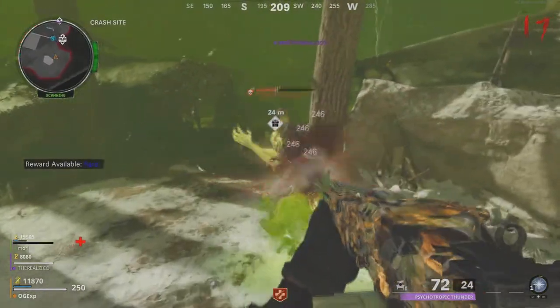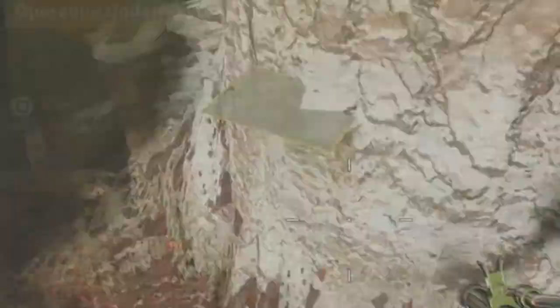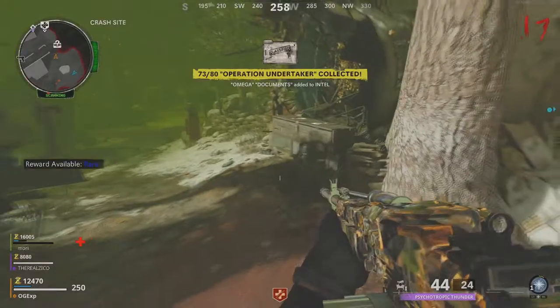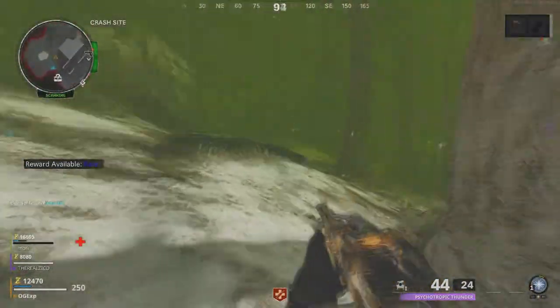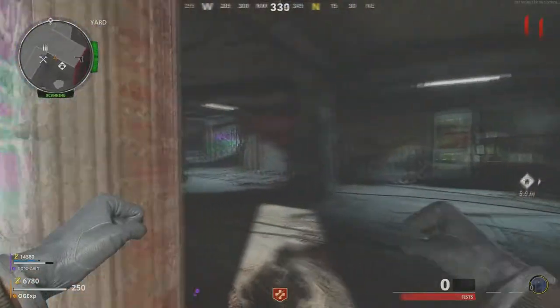This next one is killing megatons. There is a rare chance that your megaton will drop a piece of Intel. Walk up to it, pick it up, and that is all you need to do. There's quite a few of these to collect, so you're going to have to keep going through many rounds, killing many megatons, and it will take a while.